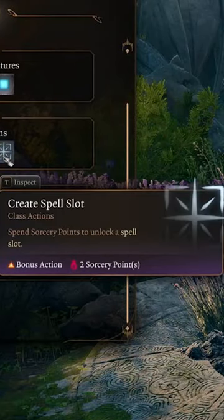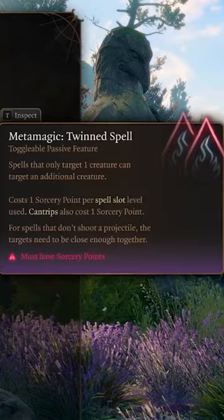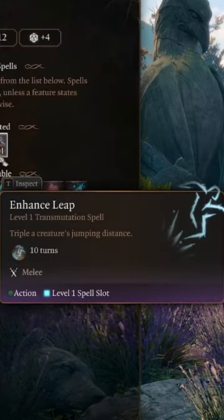Level five gets us metamagic and the sorcery points to use it. We chose distant spell and twin spell. We also like enhanced leap as our new spell this level.